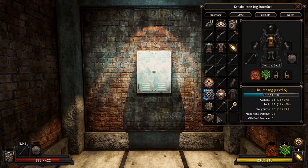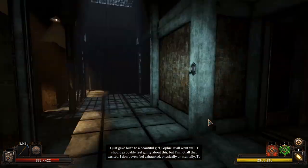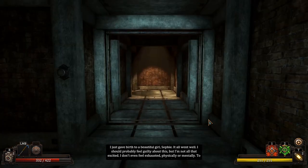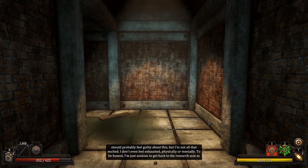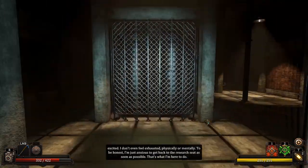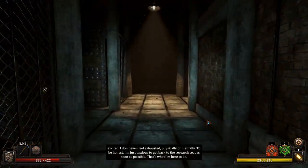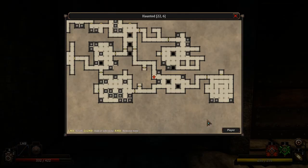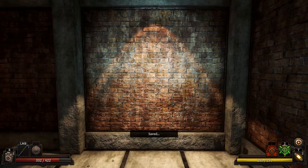All right — we get a golden key. In-game text: 'I just gave birth to a beautiful girl, Sophie. It all went well. I should probably feel guilty about this, but I'm not all that excited. I don't even feel exhausted physically or mentally. I'm just anxious to get back to the research seat as soon as possible — that's what I'm here to do.' Sounds like Fumium makes you into kind of a monster, probably.